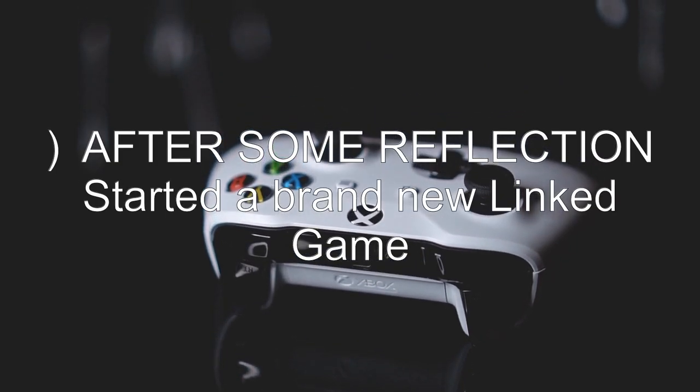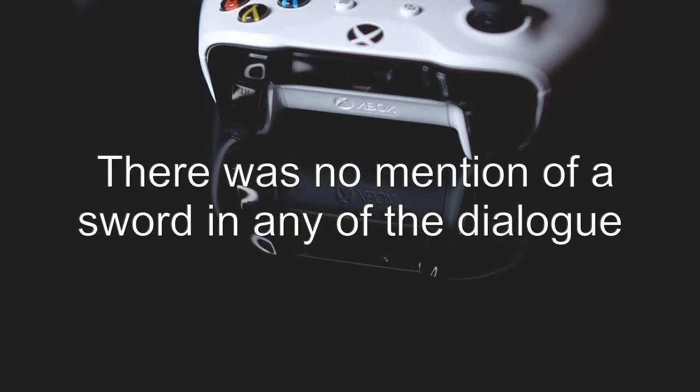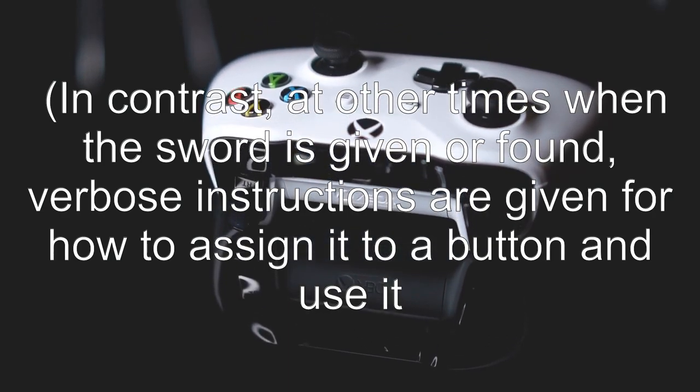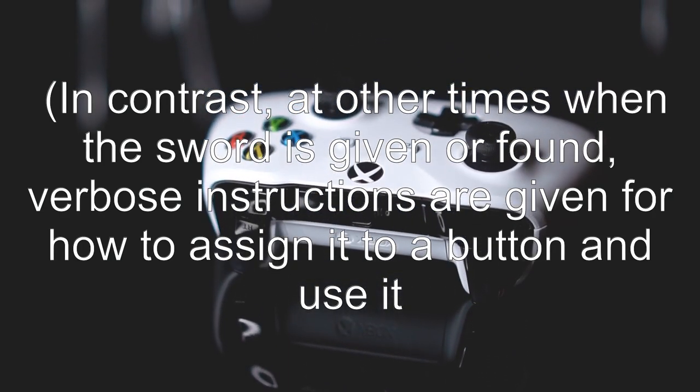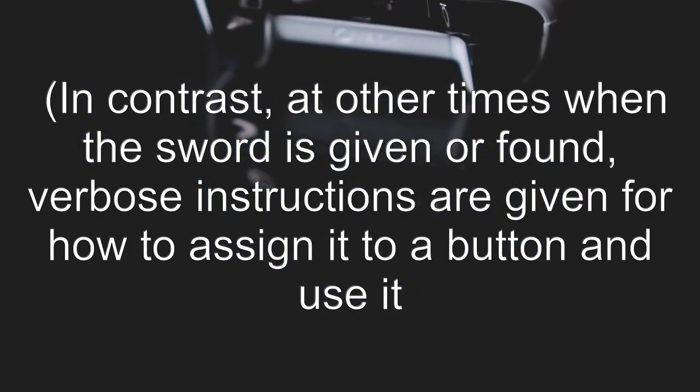After some reflection, I started a brand new linked game. There was no mention of a sword in any of the dialogue. In contrast, at other times when the sword is given or found, verbose instructions are given for how to assign it to a button and use it.